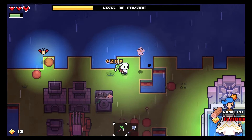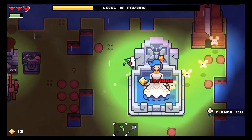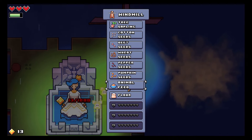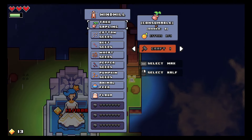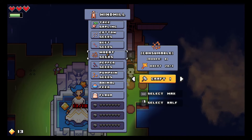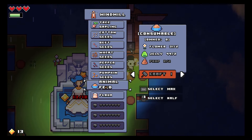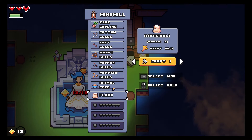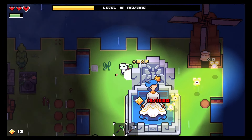We should probably keep a bit of wood because the next thing we want to build will need it at some point. Let's go look at the windmill - if you press E on it, we can make basically a ton of stuff. We can make saplings for trees and plant our own trees, which might be useful. Cotton seeds, beetroot seeds, wheat seeds, pepper seeds - we haven't got any peppers yet. Animal feed we haven't got animals spawning yet - we need to expand more islands for that probably.